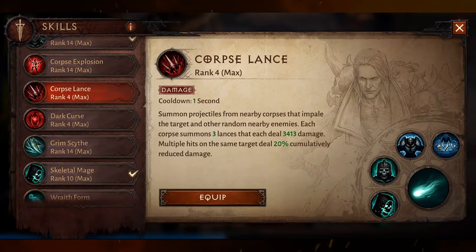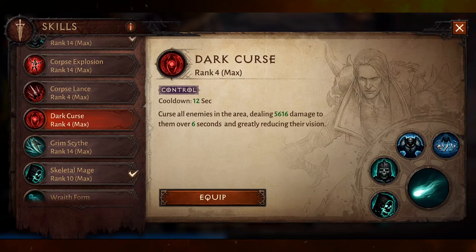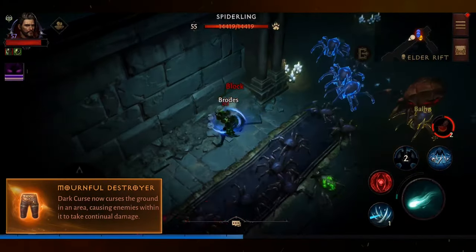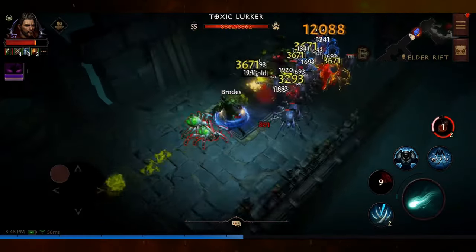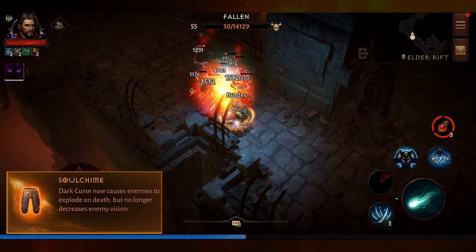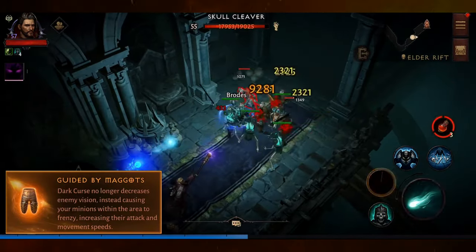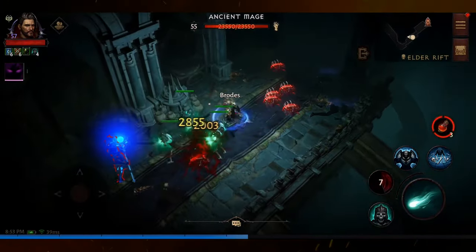Corpse Lance has only one augment, Rosin's Keening, which increases damage by 10%. Dark Curse has four augments: Linger Mantle increases the duration by 30%, Mournful Destroyer causes damage over time in the targeted area, Soul Chime causes enemies to explode on death, and Guided by Maggots causes your summons to gain frenzy, increasing their attack and movement speed.